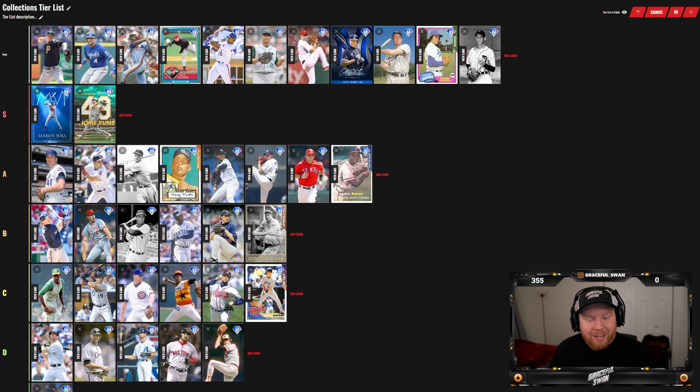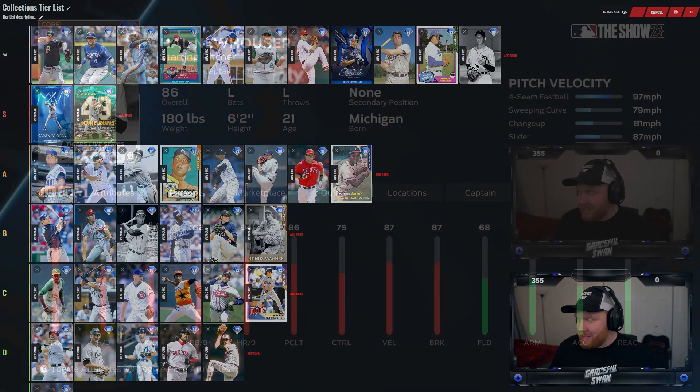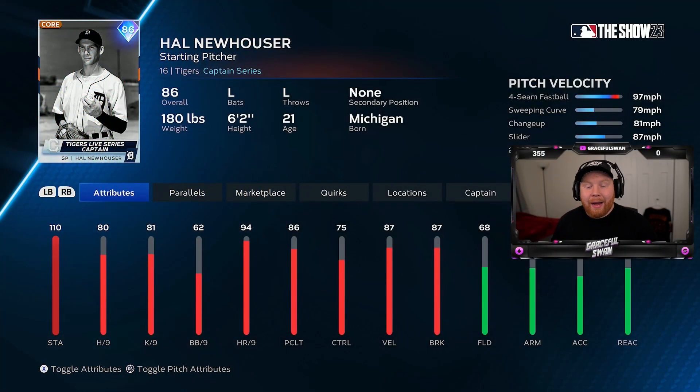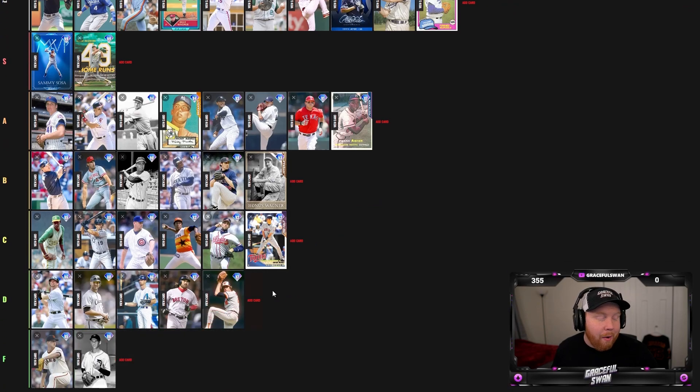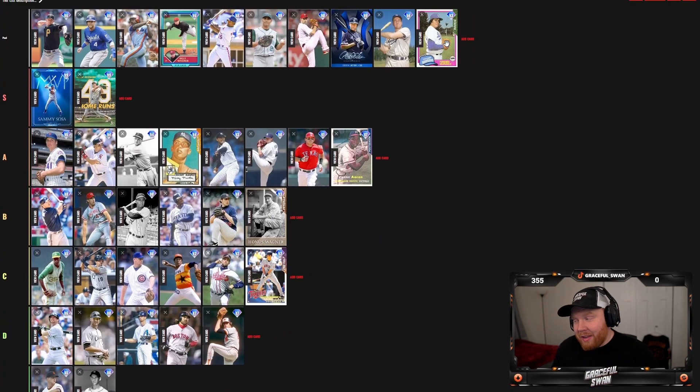Al Newhouser — the Tigers captain. He is just not it in every single game we've ever had. He had a 99 once that was okay, but Al is just not it. I don't like him whatsoever. I would throw him on the same level as Matt Cain. I think Al Newhouser is an F card — I really do.